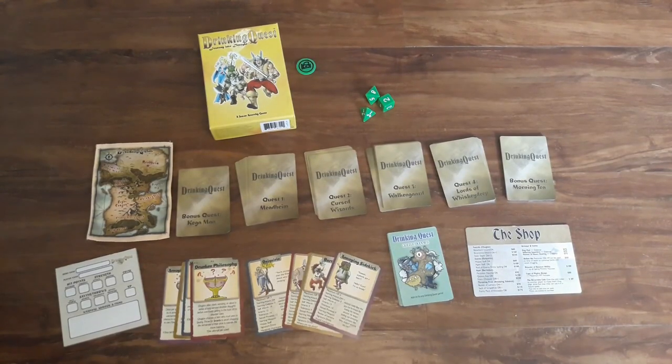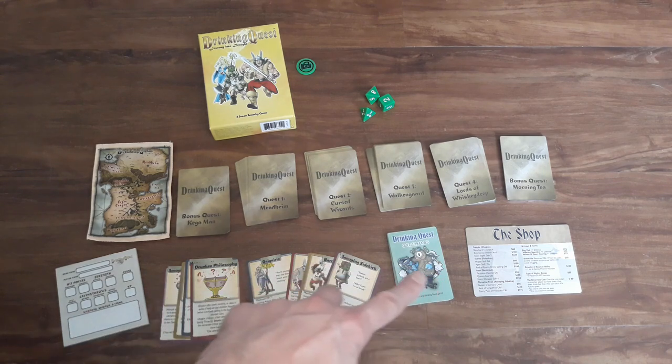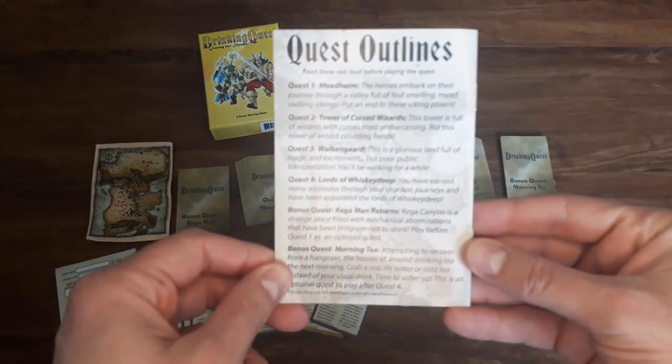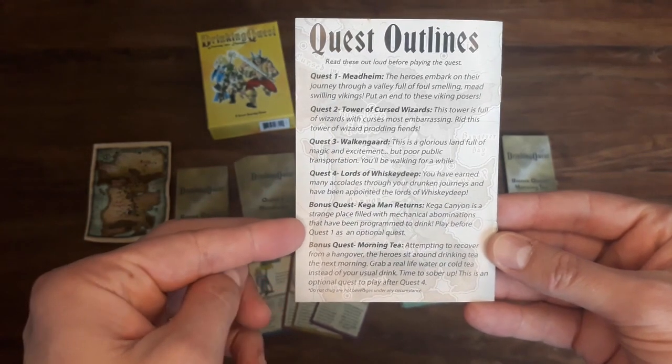Now that we've got the game out, we'll walk you through how to play the base game of Drinking Quest Journey into Draft, and then we'll go through Drinking Quest Guzzle Buddies as it's an add-on you can really add to any of the Drinking Quest games. Starting off, this is how you want to set up the game. It's pretty simple — you'll just organize the cards based on their specific quests, and you can check the back of the instruction book as it walks you through the order of the quests.